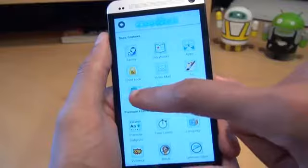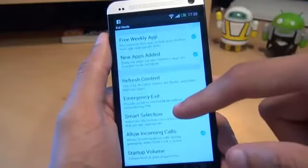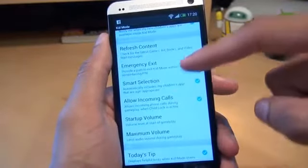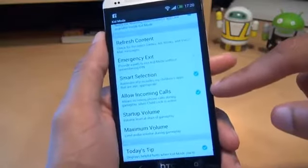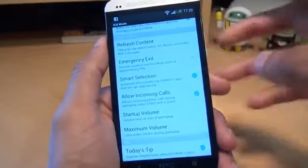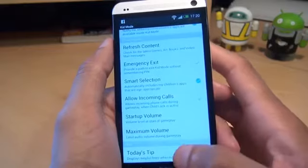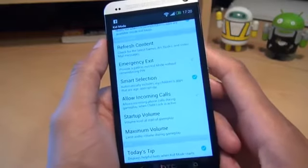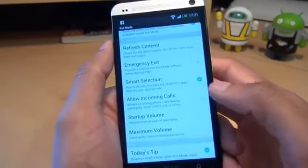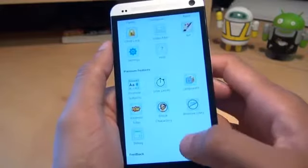Under the main settings section with the cog, it gives you a raft of options: how often you want it to email you when there's a new app available free to download, how often you want it to refresh the content. You can also set it so that it doesn't receive any incoming calls when it's on. So if I take that tick out, no calls will come in at all while the child is playing in Kid Mode. Once you come out of Kid Mode, the incoming calls will start up again. I do like that setting where you can stop it from receiving phone calls while the child is playing.